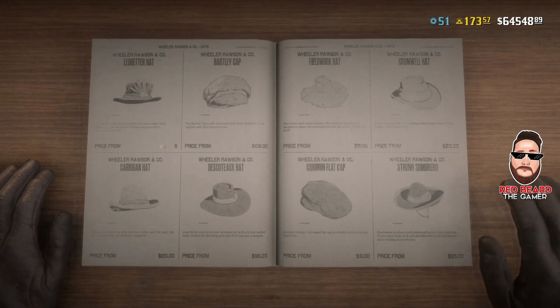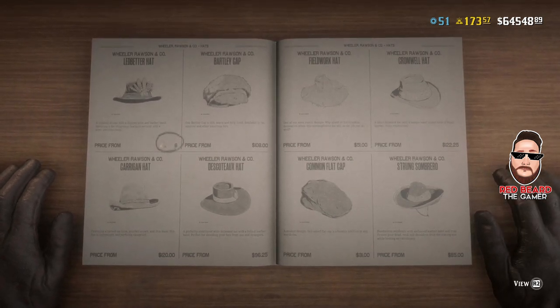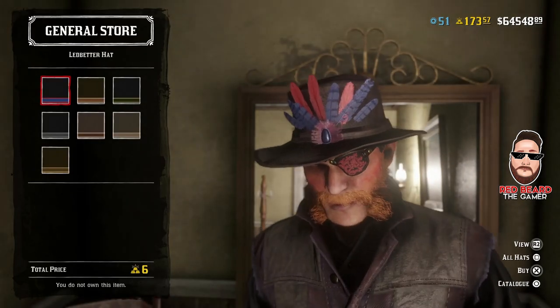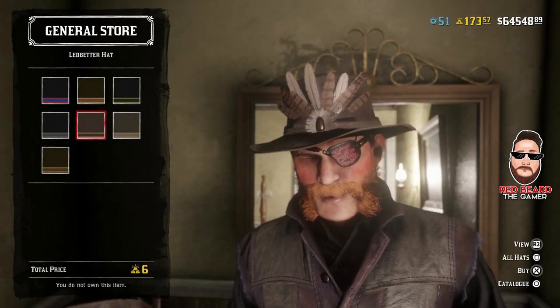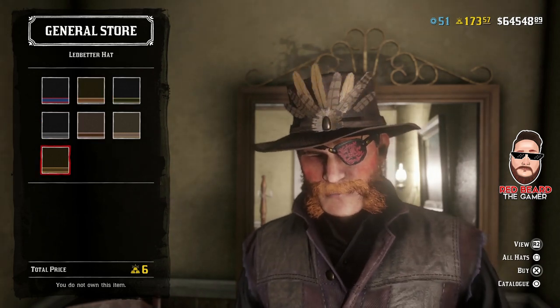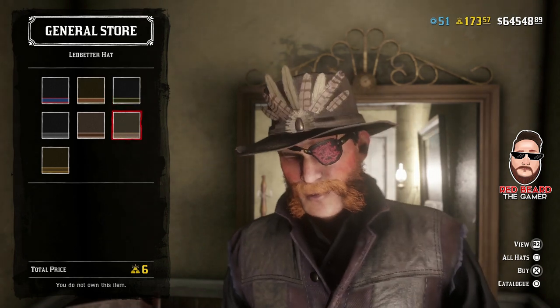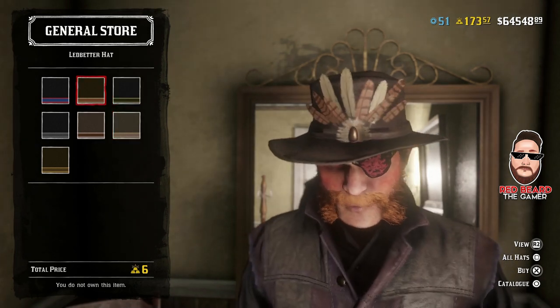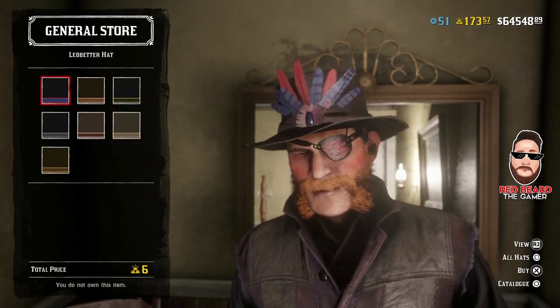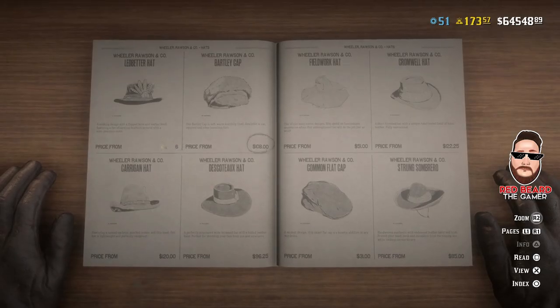Next we have the Lead Better hat, which is available again at six gold bars. It's actually not a bad looking hat — I kind of like it, but I don't think I like it for six gold bars. I might later on, but I probably like it a little bit more without the feathers. Six gold bars is a lot for a hat. Let's look at the Bartley cap.